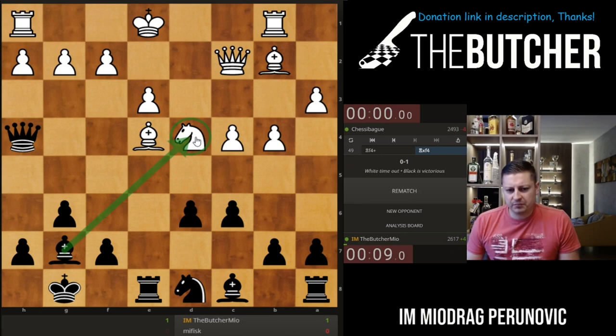Even if he moves the bishop I can consider rook takes e3, for example. I should be completely winning here. He has to call it a day.